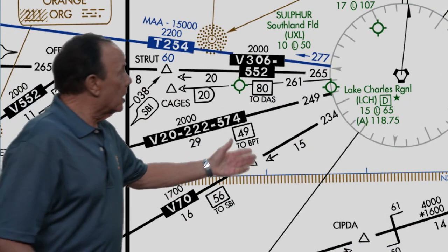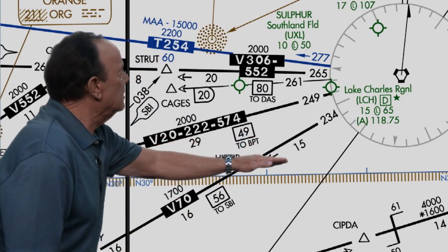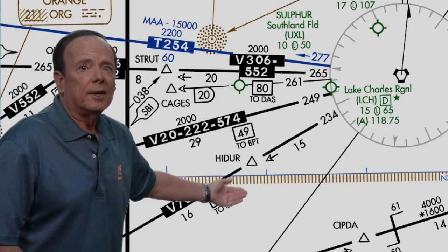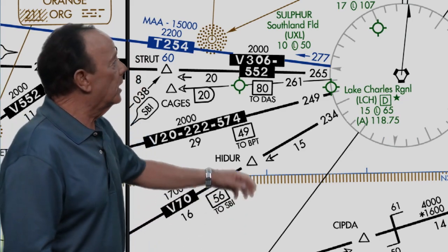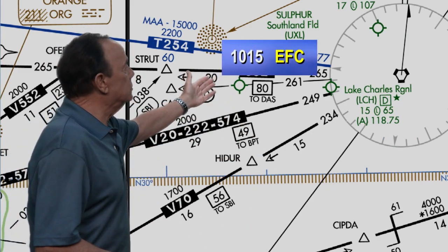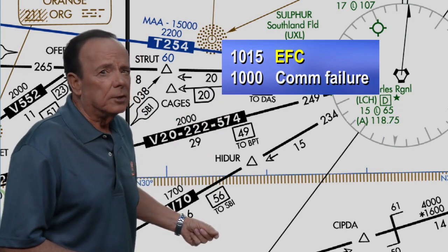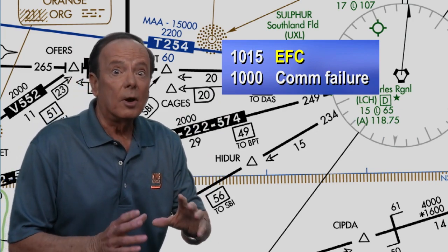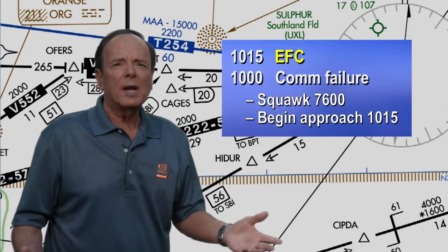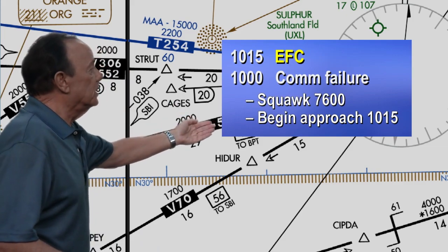Now let's take a look at this chart. Here's Lake Charles VOR on this chart. Let's say you're holding at the 15 DME fix southwest of Lake Charles — that would be Hyder — and that's an initial approach fix. ATC has told you to expect an ILS approach to runway 15 and expect clearance for that approach at 1015 Zulu time — that's your expect further clearance time. Let's assume at 1010 Zulu you lose communications. You'd squawk 7600 to indicate lost communications, and you'd begin your approach at the expect further clearance time of 1015 Zulu.